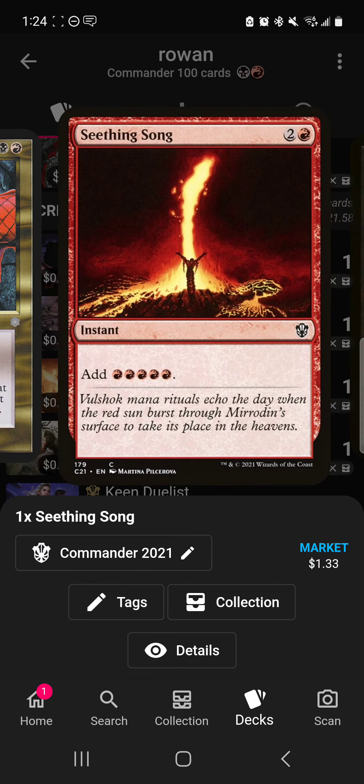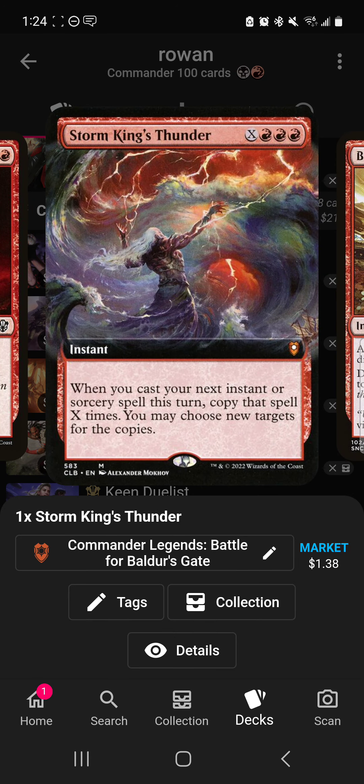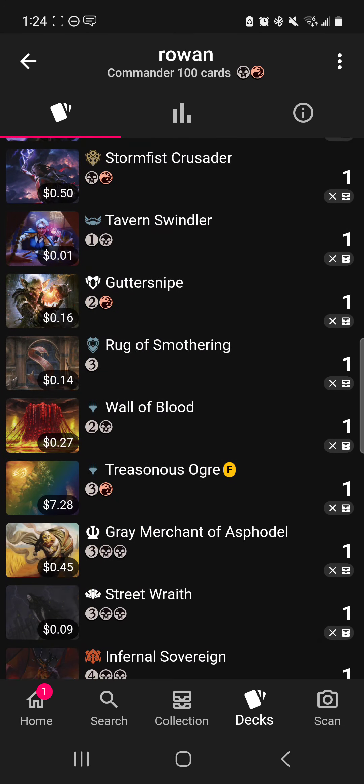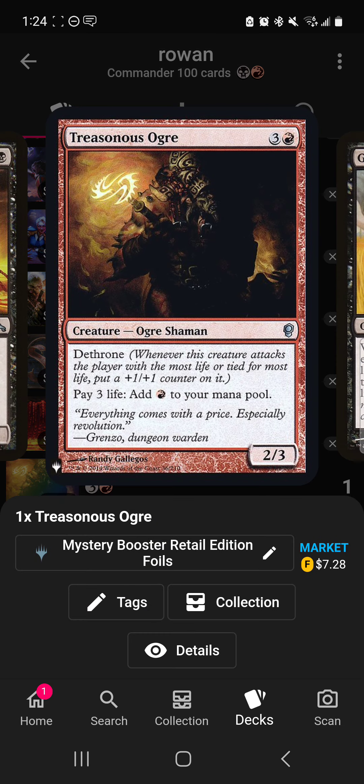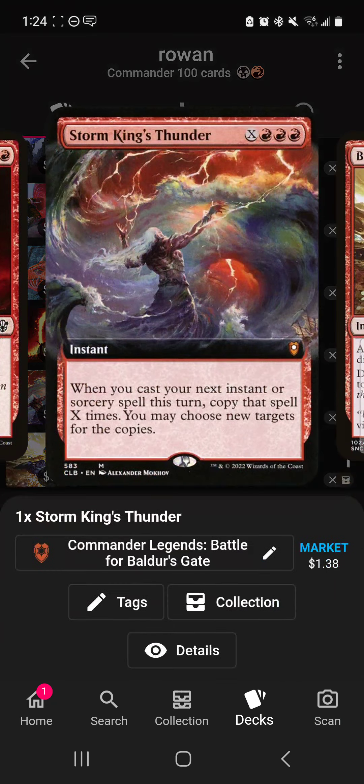Seething Song helps you storm off and get things out early. Storm King's Thunder is wild — you cast a spell as many times as damage you've taken. Say we have three red pips and we use Treasonous Ogre, paying nine life to get three red. That means the next spell we cast is copied nine times with Storm King's Thunder. A little crazy if you think about it.